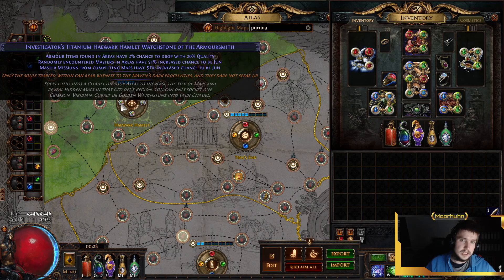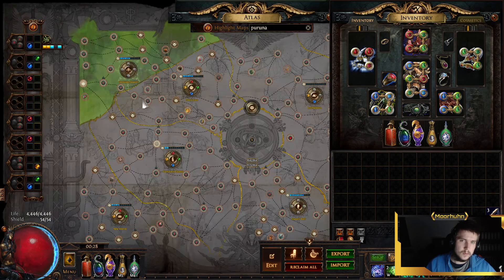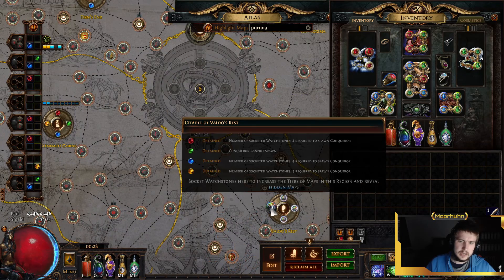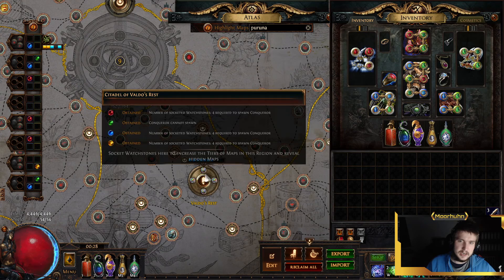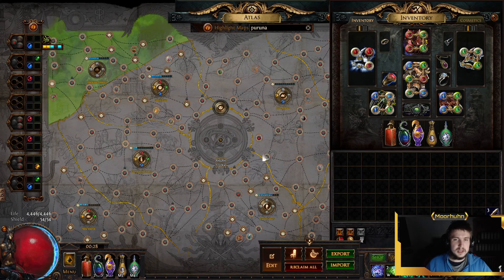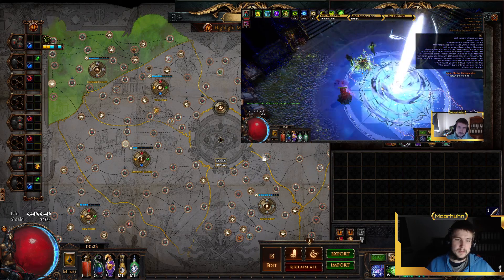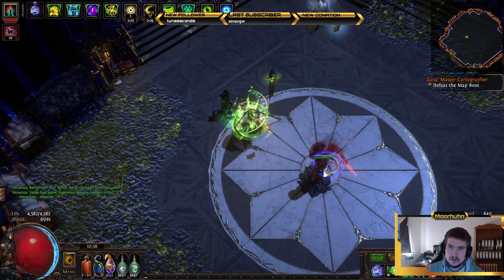For the Watch Stones I don't have a specific setup. I've got some increased chance to be Jun, some better crafts for Harvest, increased chance to be Zana, and yeah, nothing too special. A Path of Building link for this character will be in the description as well as a PoE.Ninja link.